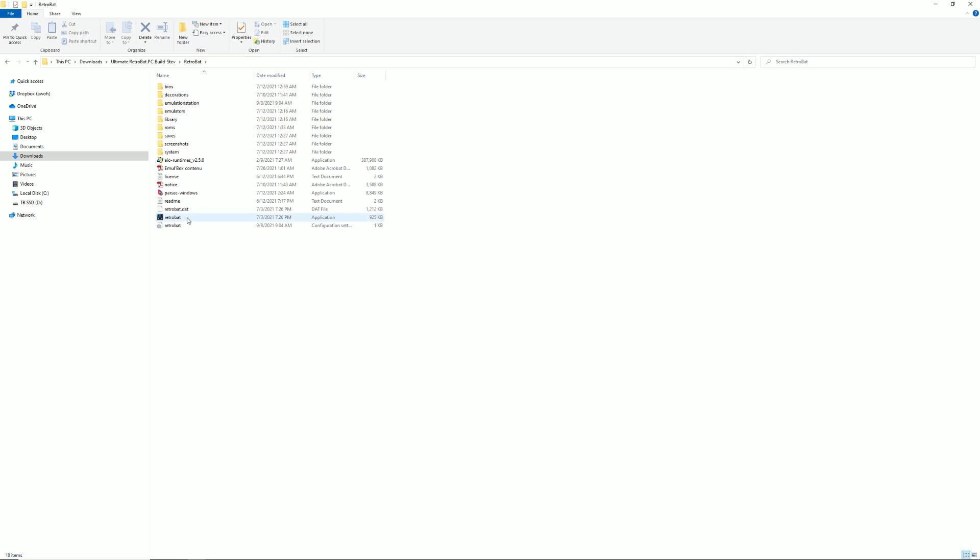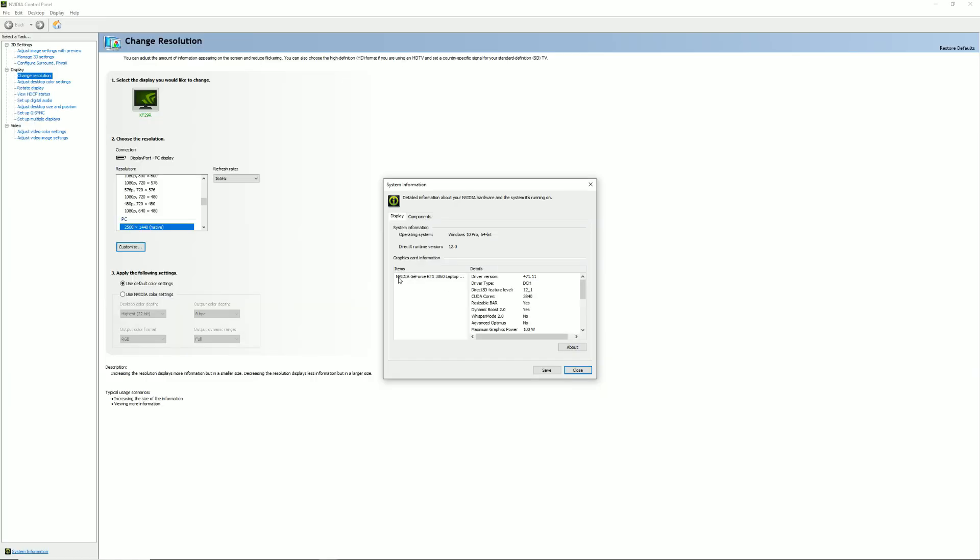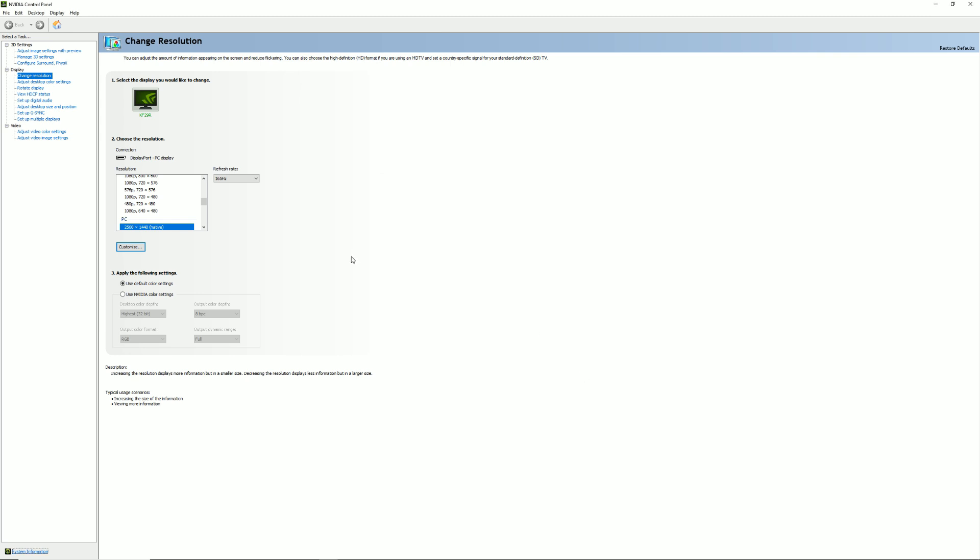I also want to show where I changed the video driver to GL or DirectX — typically it says Vulkan here. A lot of you it'll work out of the box with Vulkan, but for me with this particular computer running the RTX 3060 laptop GPU at maximum power 100 watts — a really powerful GPU — I'm surprised it's not supported by Vulkan. If somebody knows how to force Vulkan, let me know.